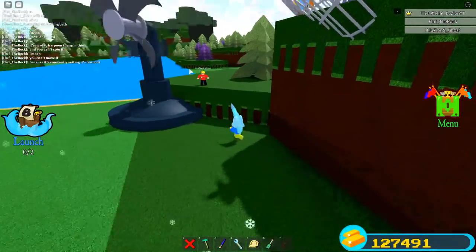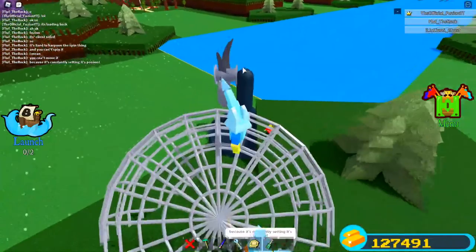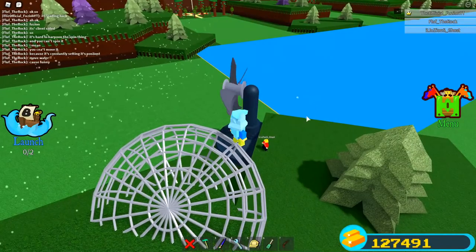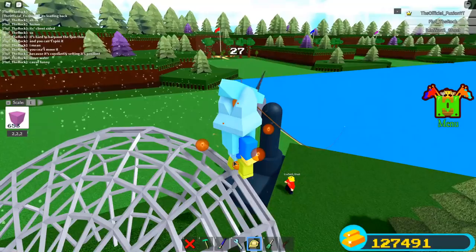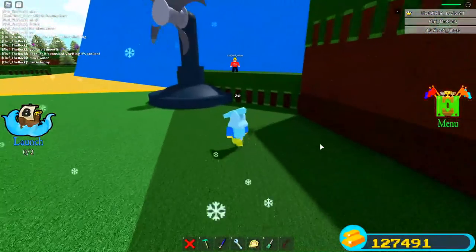So you guys can't move the propeller part, but you can literally move this whole outer part away from it — what in the world? How is this even possible? Wait, you can move the water too? Let me see this — I'm gonna see if this is actually a thing. So if I go like that, I scale it and then I press seven, and the water is completely gone and I am now dying to it. Oh my goodness.